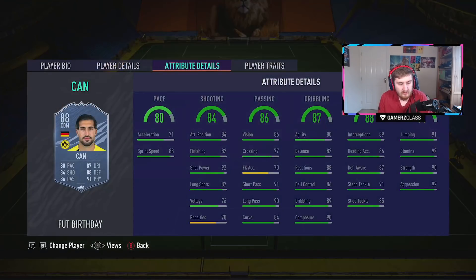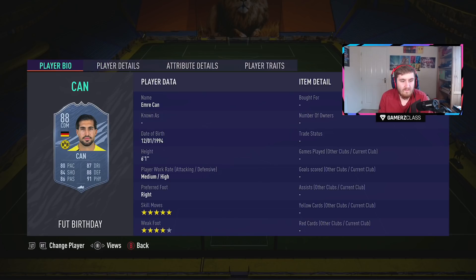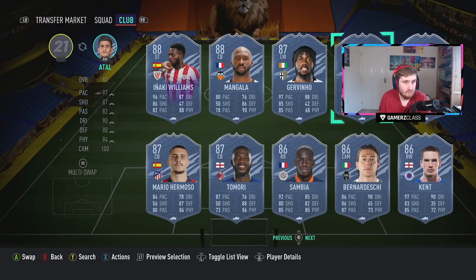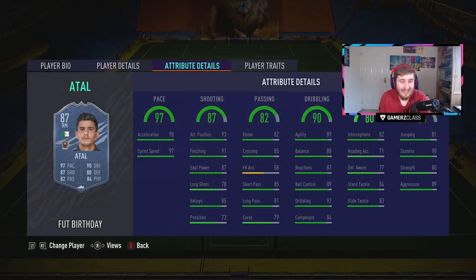Chan has five star skills and four star weak foot. I'd much rather have the weak foot. Chan's pace is only 80 but sprint speed matters more to me. I'd be putting a Shadow on him — with a Shadow this Chan is pretty special. He also has some fantastic links, including a triple link to that Royce who came out. Chan looks really really good.